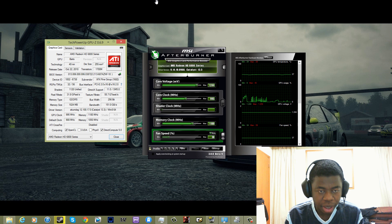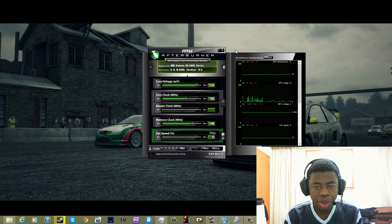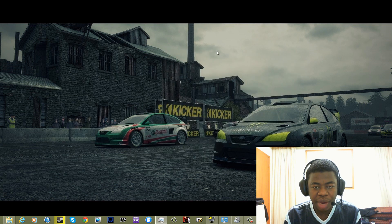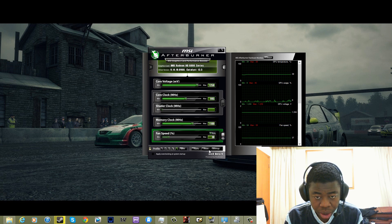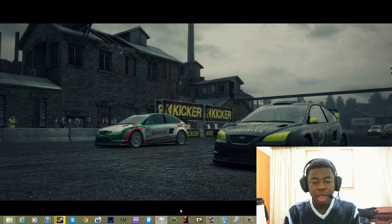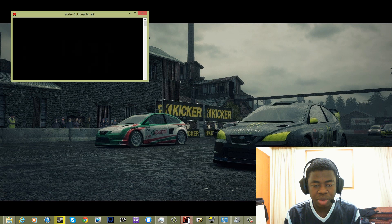The overclock is applied — you can see it in GPU-Z. Once your overclock is applied and everything is ready, you're going to turn off the overclock and reset to your default settings. Minimize Afterburner and then run your game.